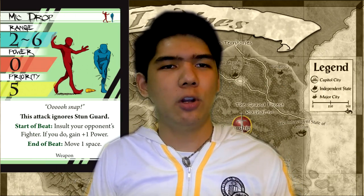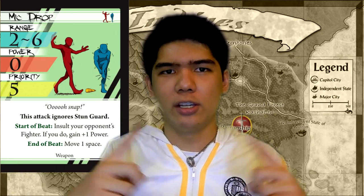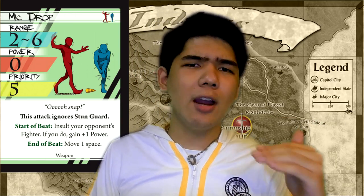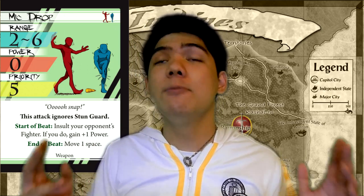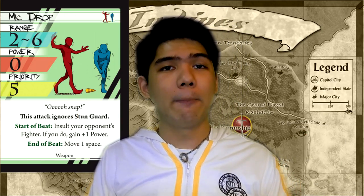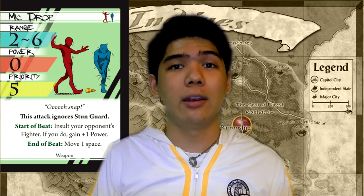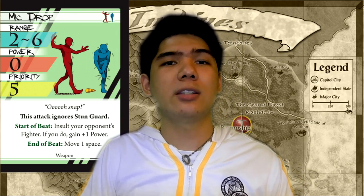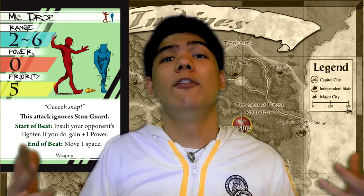Next up is Mic Drop! I was planning to literally drop my mic and then I realized how that would completely mess up my audio for the entire video. Regardless, Mic Drop is a long-range base that is very good at getting out fast and can potentially stun opponents if you're good at insulting them — and I'm not kidding, that's what the card text says. Remember that it's really good on characters who have lots of plus power and need the range or speed to stun opponents out. It's very good against opponents who are always at range and possibly opponents who have lots of defenses. It also has an end of beat movement effect allowing you to reposition for a better beat next beat.